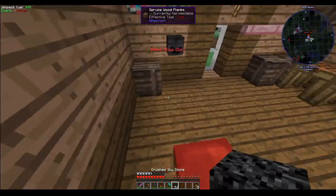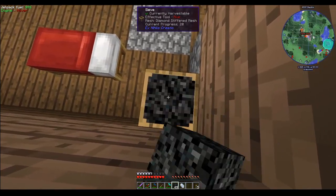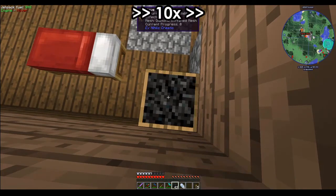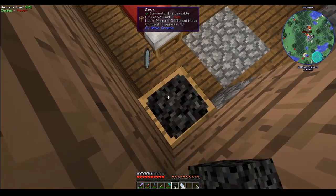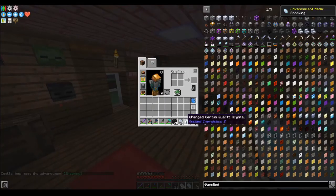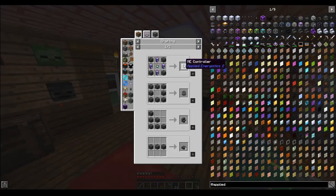All right, let's give this sky stone a go. Let's see if I can get anything from it — I'm gonna be here a while. Shocking. Positively shocking. Now, is there any other use for sky stone? Slabs, and cook it into sky stone block. Okay, that's actually used in some things. Good thing I saved some.